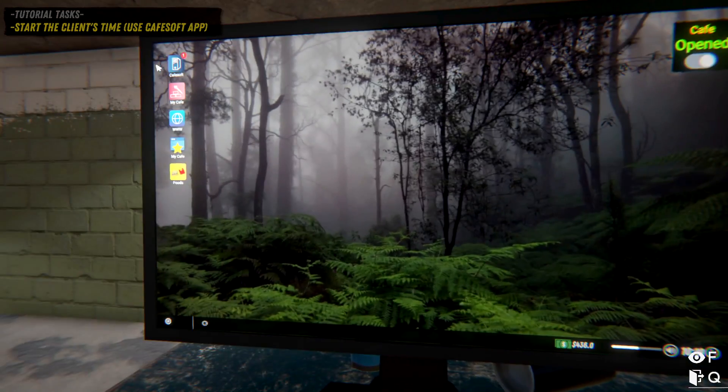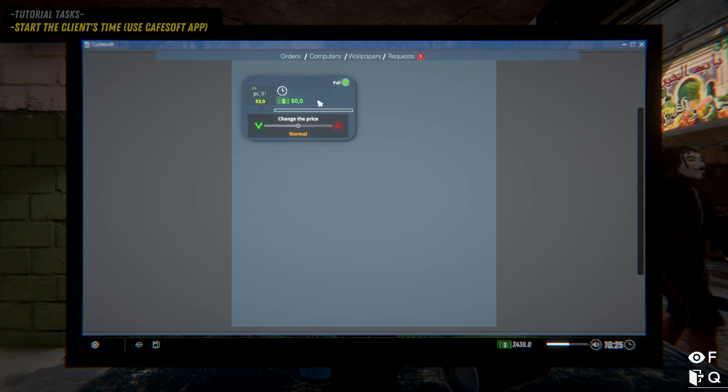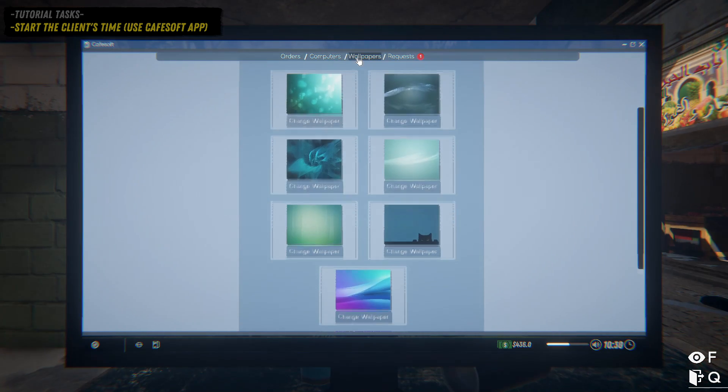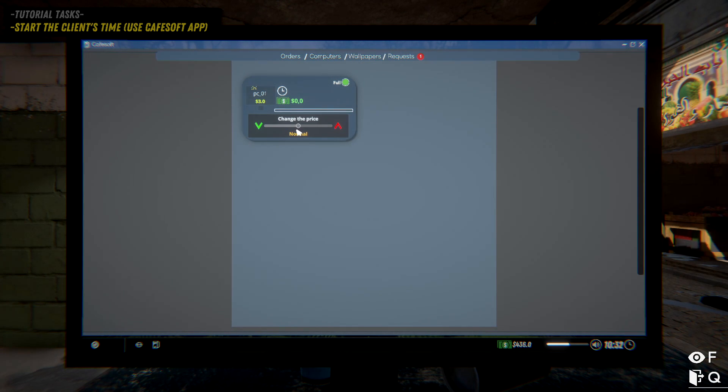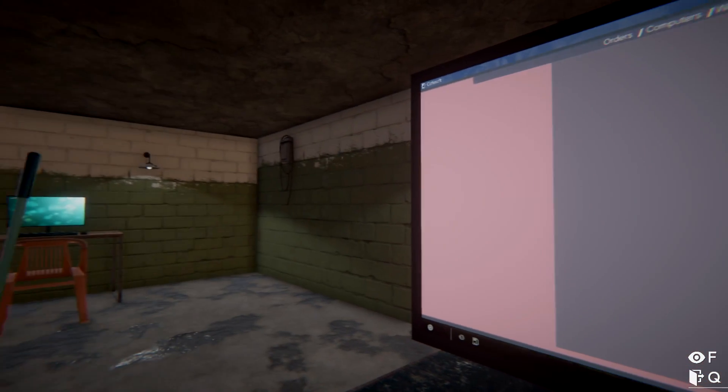What's this customer request? You can change computer wallpaper, order stuff, and handle requests. Oh, there we go - we have completed the tutorial mission. That was a very short tutorial.